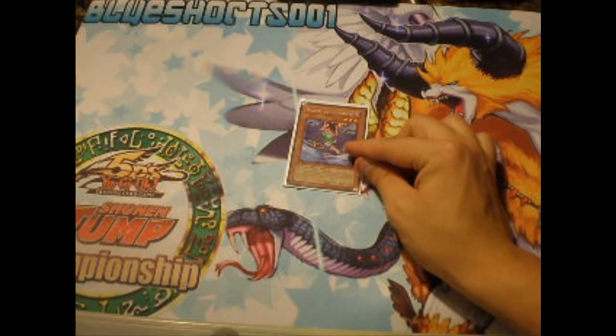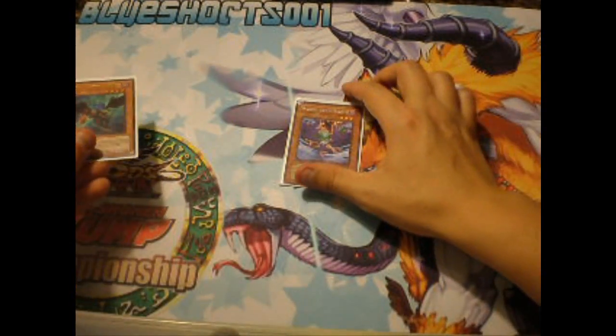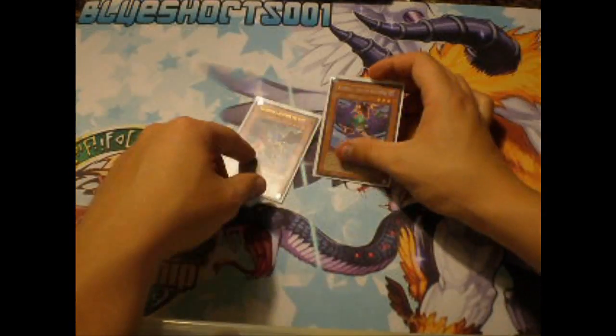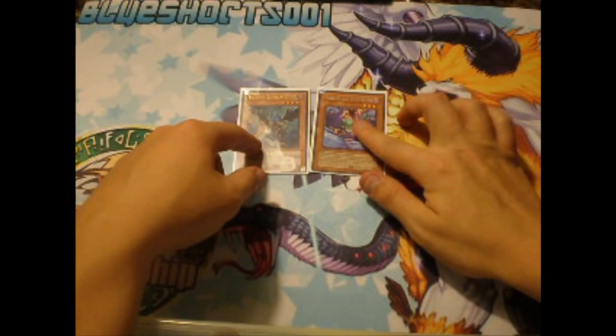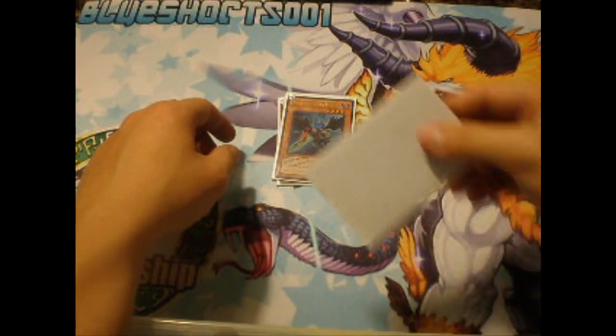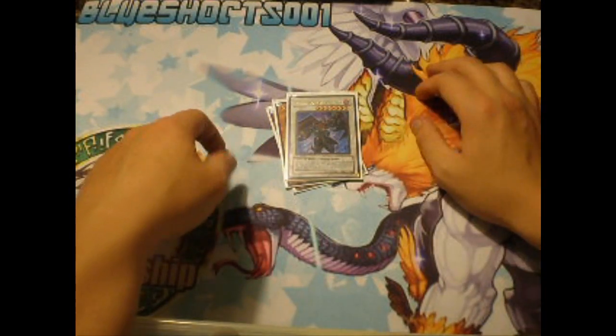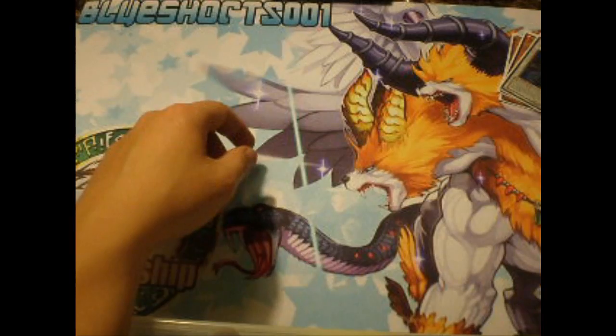What you do is summon your Gale — let's say you have this in the graveyard, you pay 400 to bring it back, bounce Gale back to the hand, special summon Gale again to halve a monster twice, and then synchro these two into Armor Master. That's a pretty good combo.